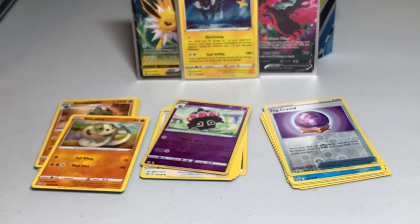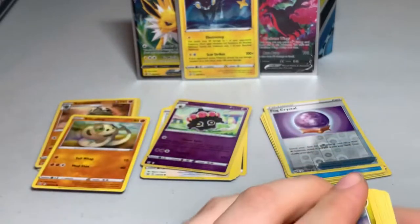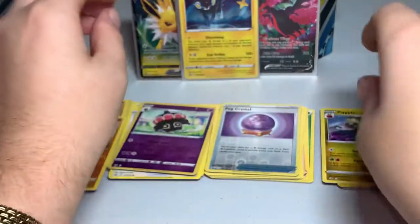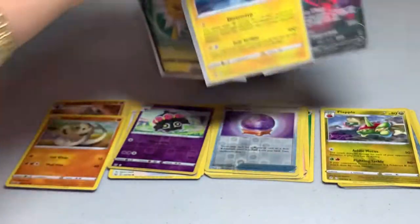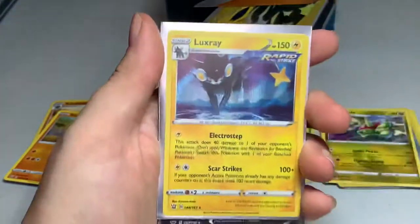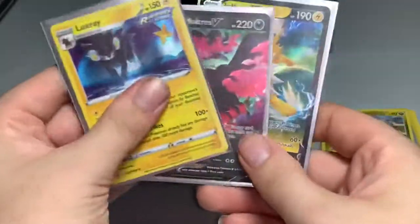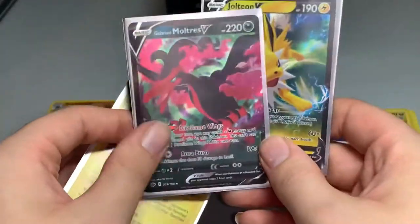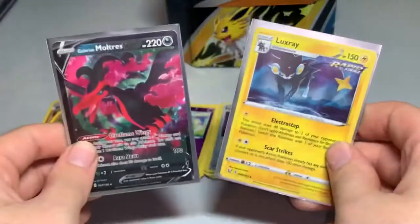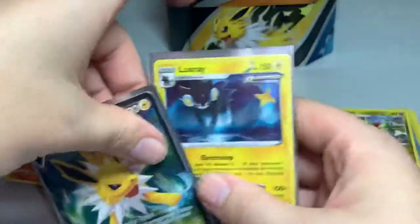So that is basically all of it for this Pokemon Jolteon Eevee Evolutions tin. Pretty much all the good cards I got out of here were the Hollow Rapid Strike Luxray, the Galarian Moltres V, and the promo Jolteon V. I think I did pretty good.